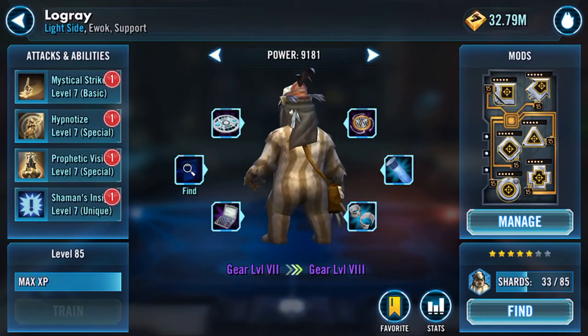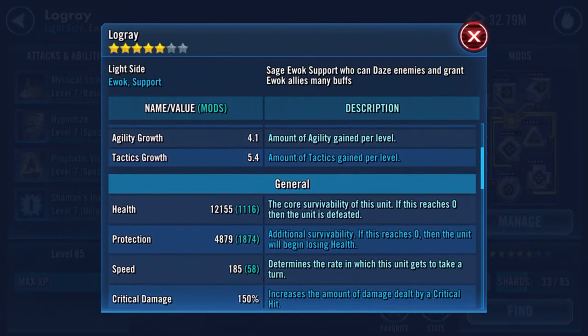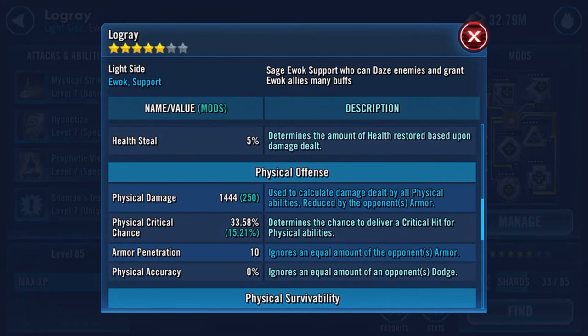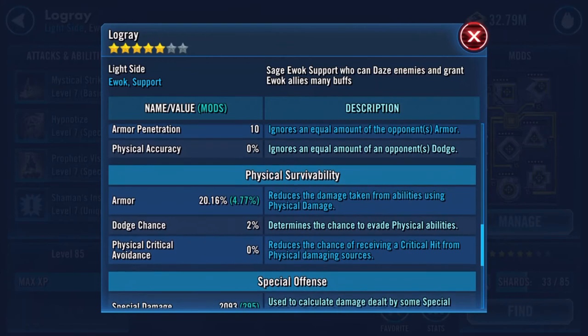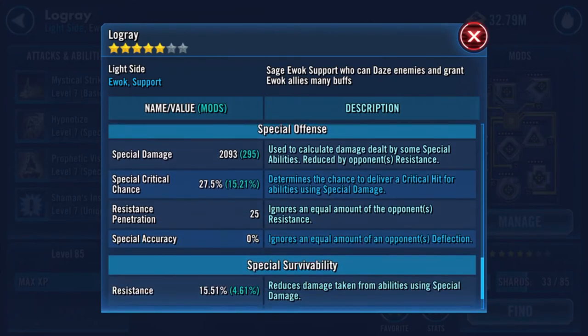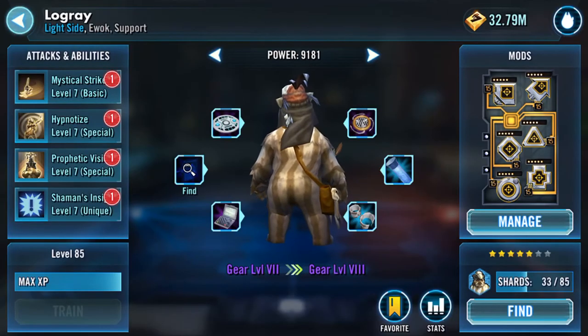Logray is now gear seven. Numbers wise: we've gone from 12 and a half thousand combined to just over 17,000 — 14k health and protection. Speed picked up quite a bit to 185. 1,444 on physical damage, 20.06 on armor — up from 19.15. 2,093 on special damage, 1,551 resistance.